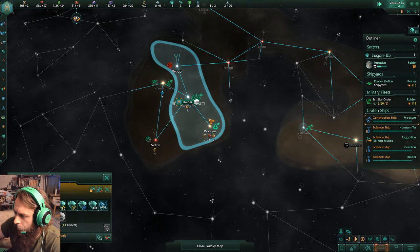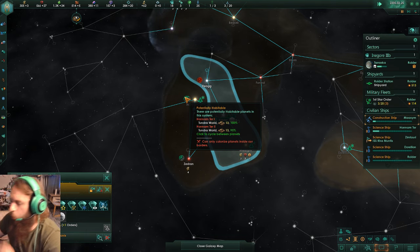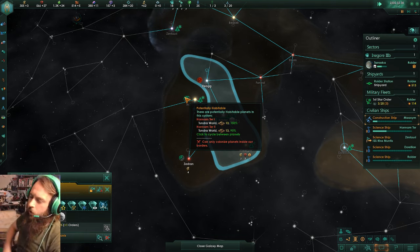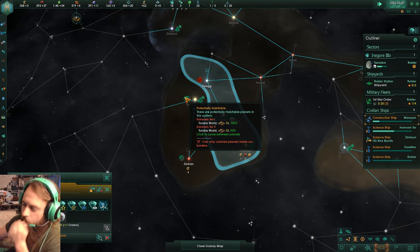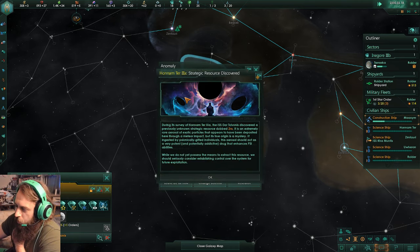I did not get so lucky with my two guaranteed habitable worlds — I got a size 13 and a size 11. I have another system that has two Tundra worlds in it, but they're both 13.